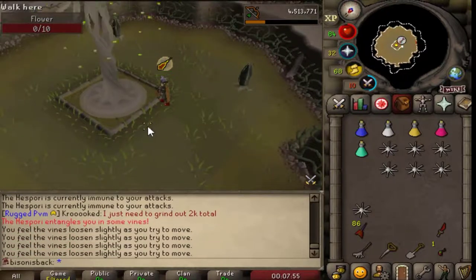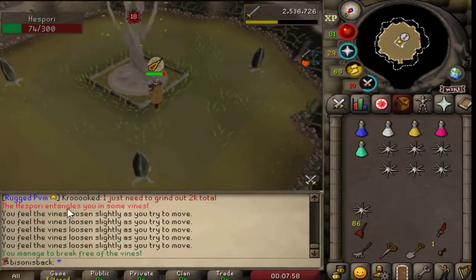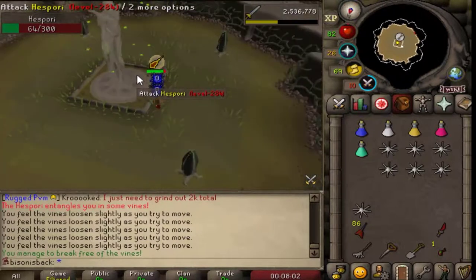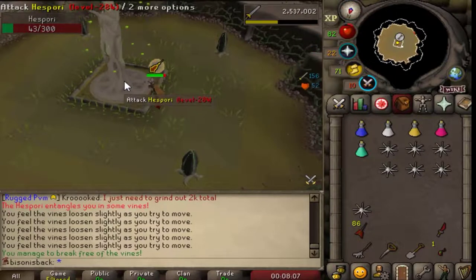Here is a perfect example of Hespori's special attack. All you want to do when you see a chat message in the box saying that Hespori entangles you in some vines is just click away as quick as you can, as many times as you can, or it will hit you for the 41 max hit.